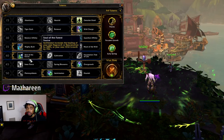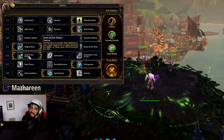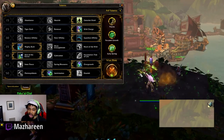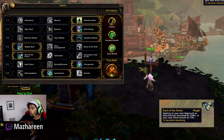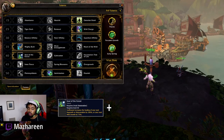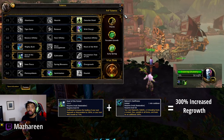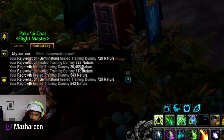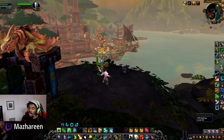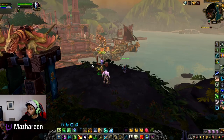For the 40-tier talent, Soul of the Forest is one of your most powerful talents if you use it correctly. When you use Swiftmend, it gives you Soul of the Forest, which increases the healing of your next Regrowth or Rejuvenation by 200% and your next Wild Growth by 75%. This is very key — when you stack Soul of the Forest with Nature's Swiftness, the next Regrowth heal is increased by 300%. Combining all this together — Nature's Swiftness, the increased crit chance on Regrowth, and Soul of the Forest — I literally healed for 26–27k. That's how you get those big heals off as a Druid, bringing teammates from very low to full health very quickly.